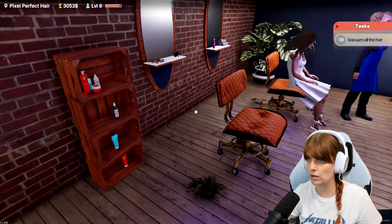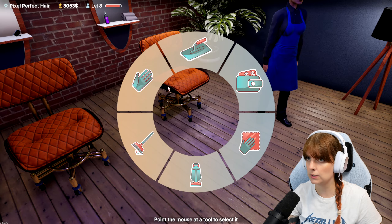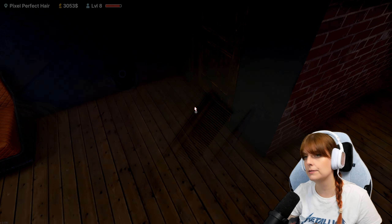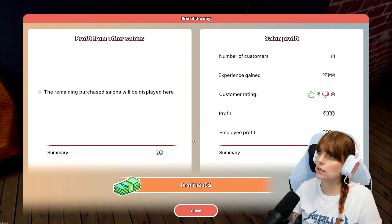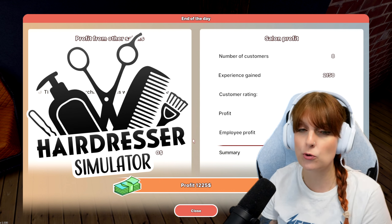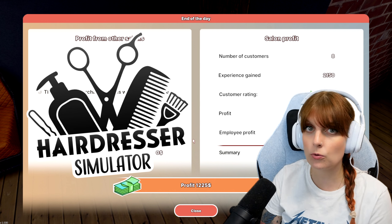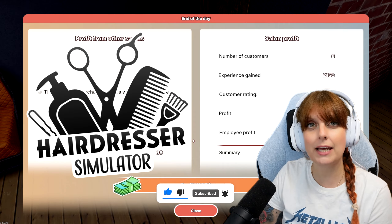Let's just vacuum up - there we go, all nice and clean. What did we make? Another great day for profit! 816 dollar profit and our employee got over 400 bucks - that's amazing! Five plus-ups, eight customers, no bad reviews though, which is good. I hope you enjoyed this episode. In the next episode, I'm hoping to have unlocked a fair amount so we can see some more hairstyles, some dyeing, and possibly upgrading to another salon or at least another employee. Please give the video and the series a like if you're enjoying it. I'll see you in the next one - till then, take care, ta-ta!